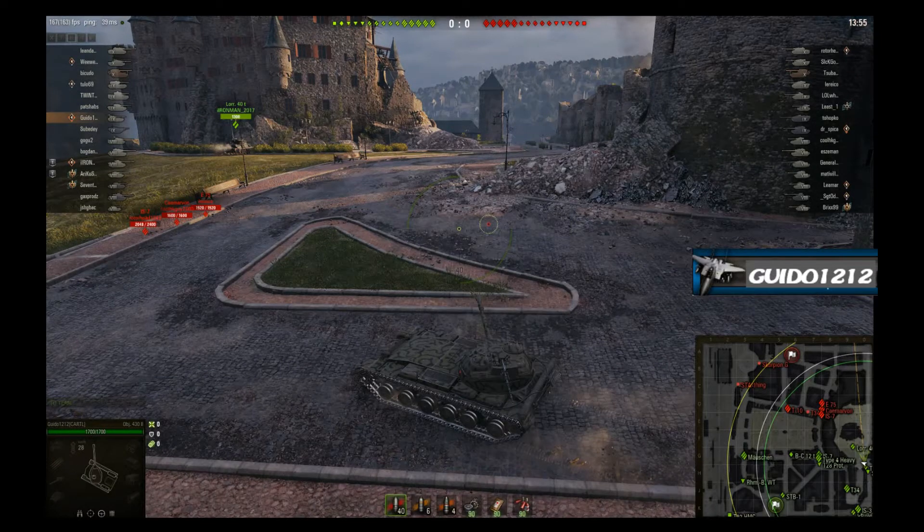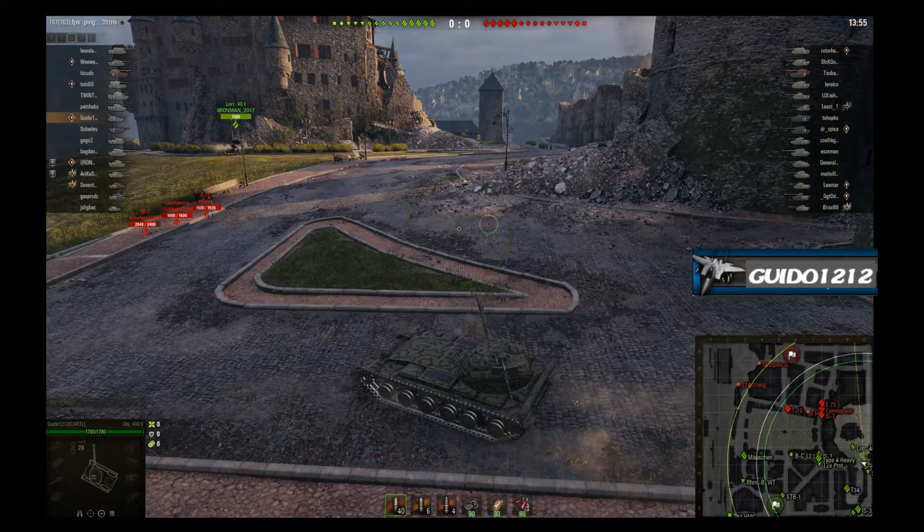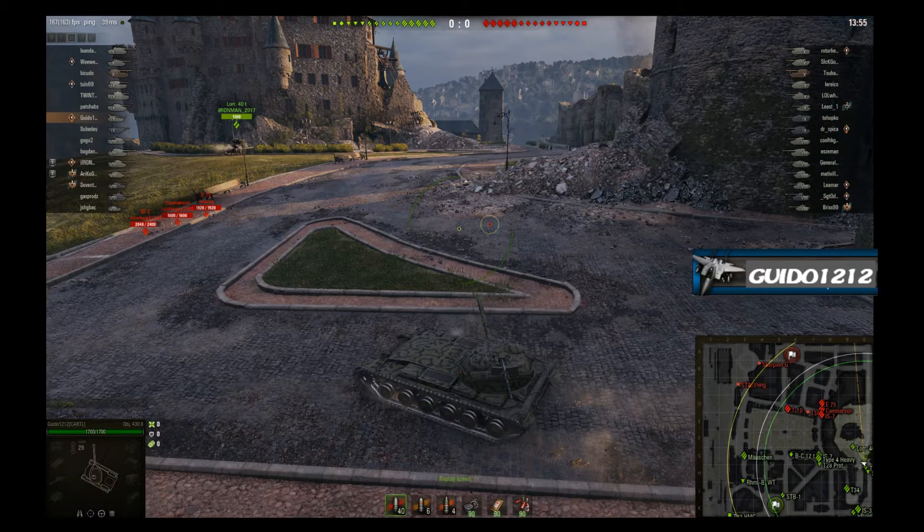Heyo, it's Guido. Welcome back to Tactics Talk. Thanks for tuning in, guys. On this episode I am in my 430 version 2 in a 357 middle tier on Himmelsdorf, spawned into the south, and this one's called 'When They Give You an Opening.'